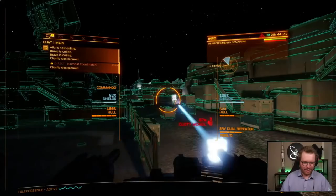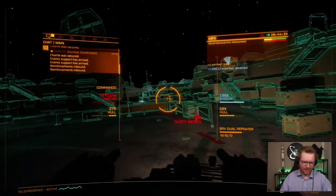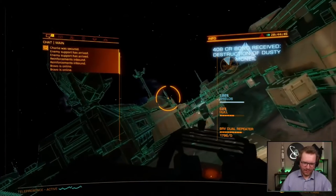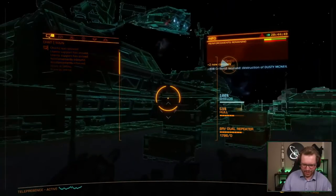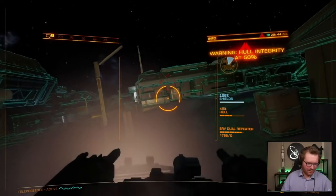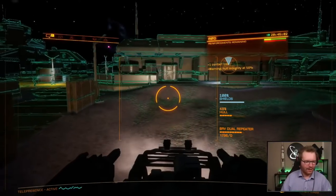You should drive really slowly because there's not really a lot of room to maneuver your SRV around in here. Charlie was secured. Enemy support has arrived. Reinforcements inbound. Target shields offline. Let's try to get a little closer here. There's not a lot of room to maneuver an SRV around in here. I guess you should really be careful when you're driving here — handle it more like a tank than anything else.